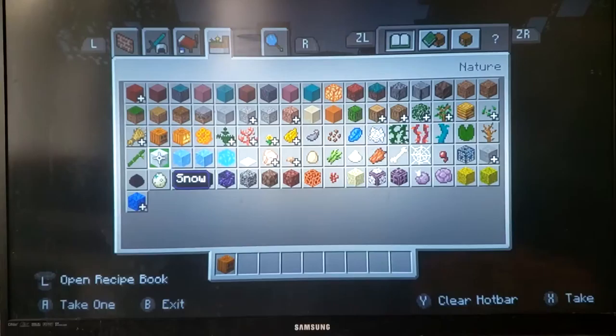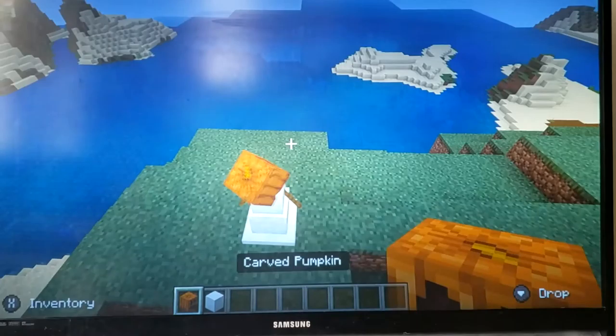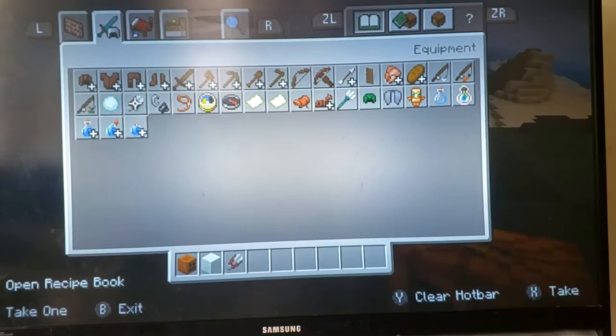I'm going to build a snowman, so I want to be working on a house after I build a snowman. I'm going to put this snowman right here, and then you get some tears. There's the interior of his head.